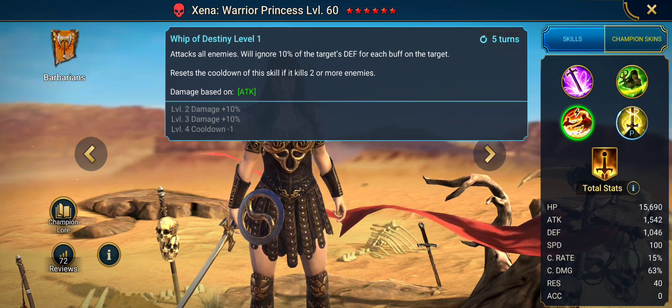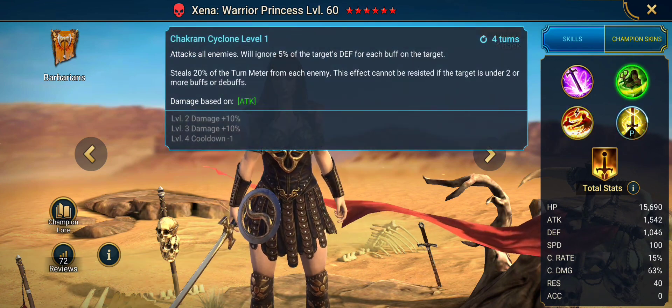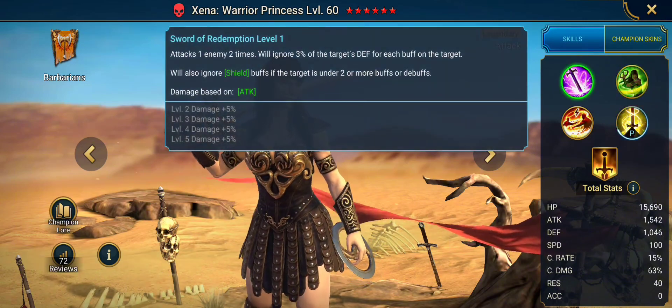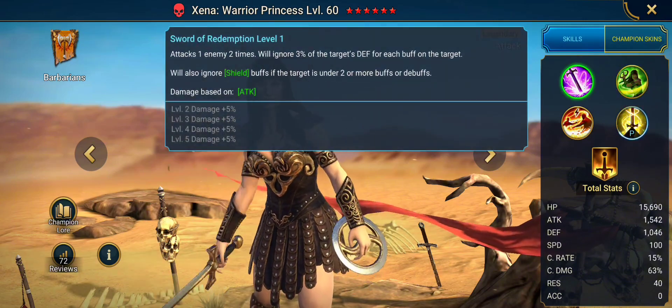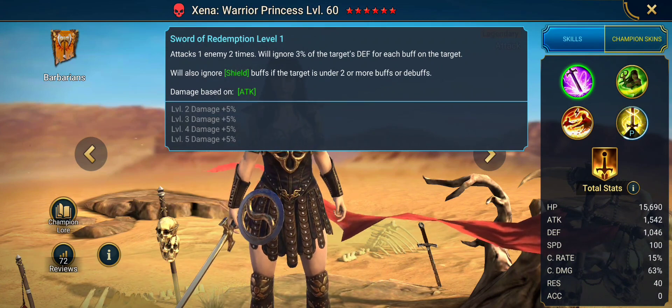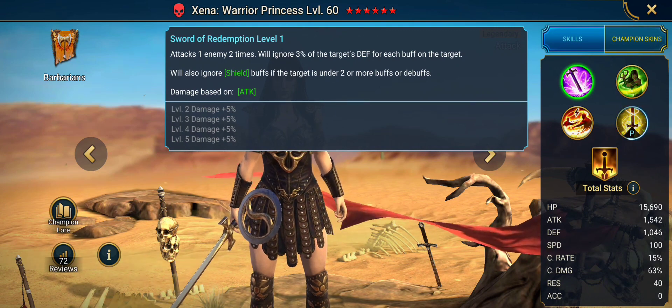She's stacking up as a decent go-second damager. Her A2 attacks all enemies and will ignore defense for each buff, steals 20% of turn meter, and it can't be resisted if they have buffs. Her A1 is a single-target multi-hitter, will ignore defense for buffs, and will ignore shield if they have at least two buffs.